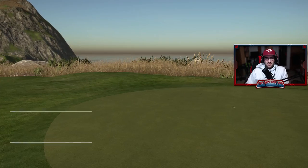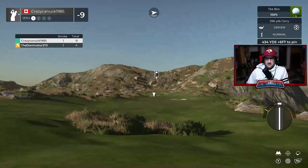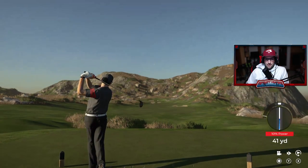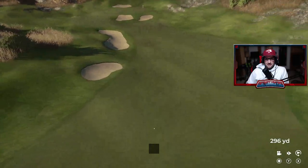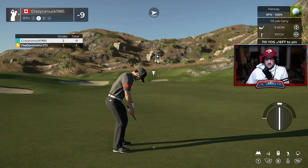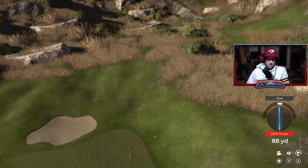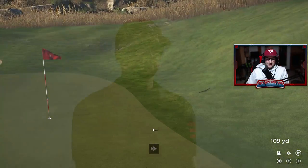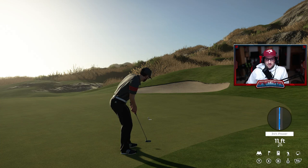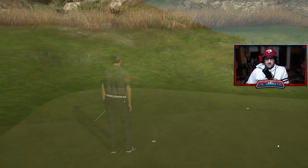Now we head to the last few holes — 13 through 18 — which I think are quite a tough stretch. This course tends to start easy and get harder as you go. Hole 13 is a bit of a longer par 4 — aim left center as we make our way into this little valley. We pitch into a slightly elevated green and it just kicks left how we want it, setting up a birdie putt. Putter's been good today but we miss it — knock in the par, staying at nine under.